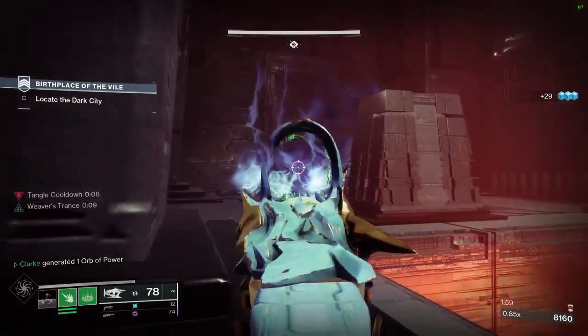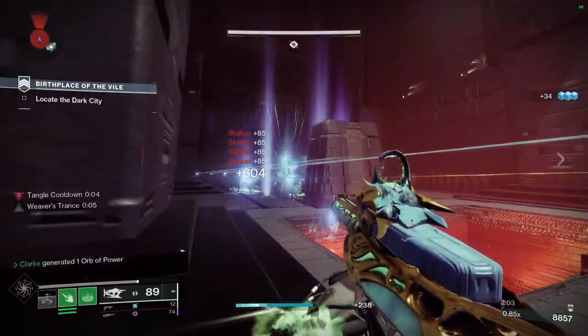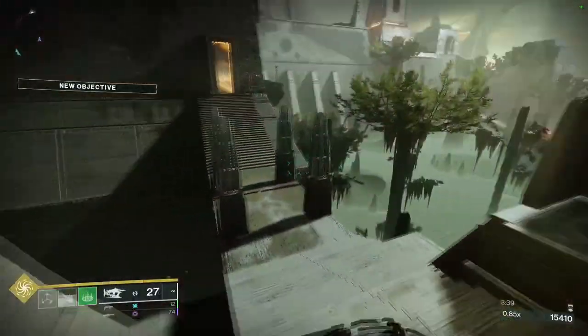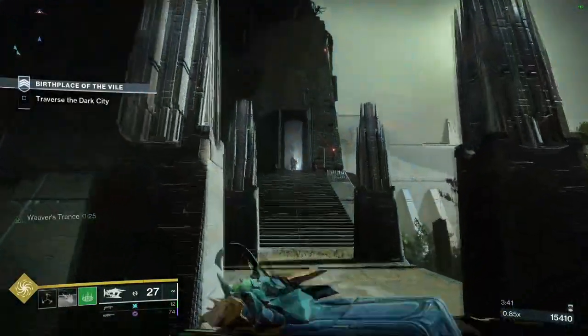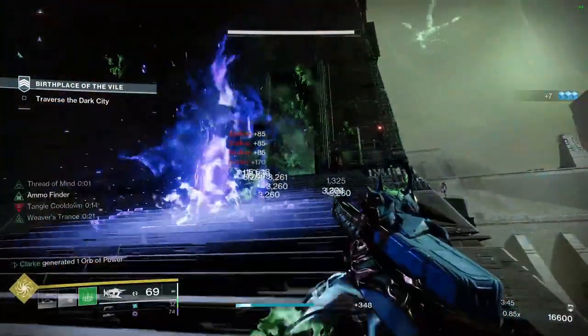You know when you get addicted to a certain build — the moment you begin to realise just how easy it is to use and how efficient it is at the same time. With the release of Strand, it has only amplified wave clearing builds for Warlock, and this has become a quick favourite to use.